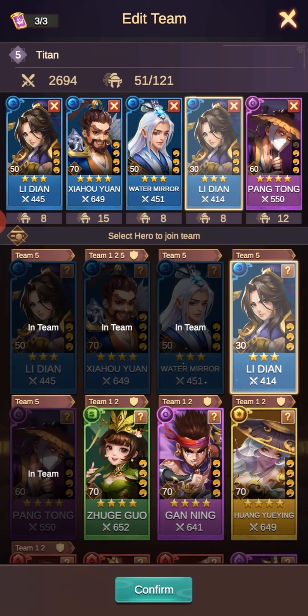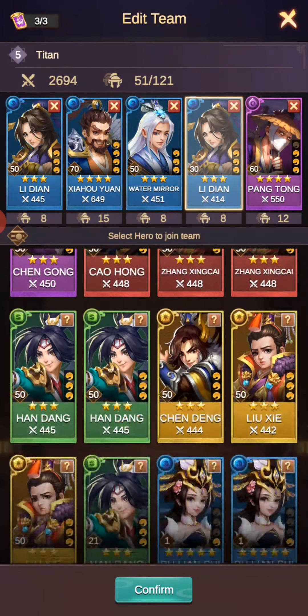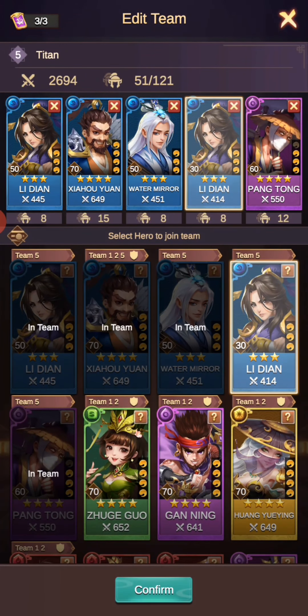It's early days so I don't have the heroes to put five blue heroes against the titan. I like to take Pang Tong because we're fighting really high level titans. Pang Tong shares the damage between the team, so if you can fire him off early he'll make sure that damage is spread across your team rather than one-shotting all these three-stars that I've got.